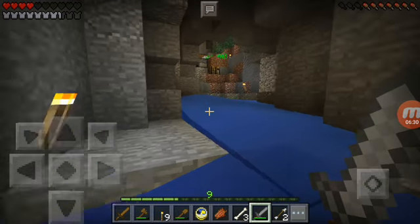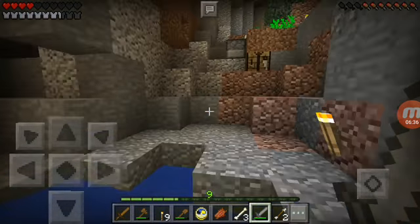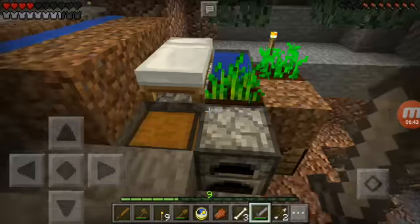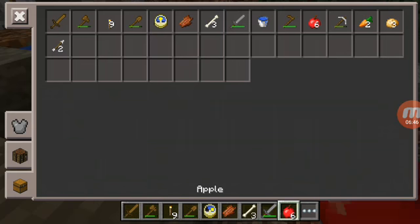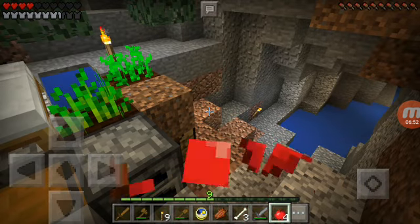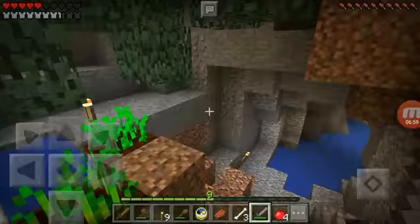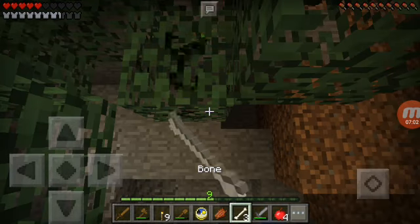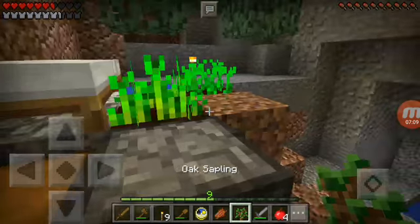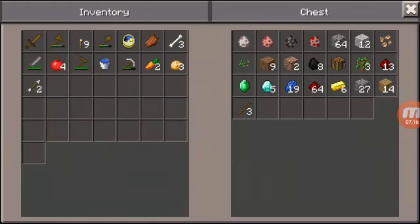We won't get to throw our sword away today sadly. Our beet roots over there are growing pretty nicely — not sure about the wheat, but the beet roots are almost ready, one more tick and they'll be done. Do we have any saplings yet? Oh yes, there's a sapling — we'll collect that and then place it right there.